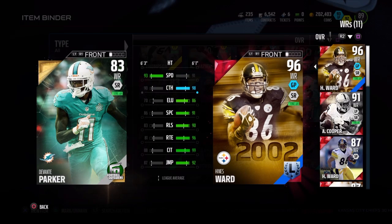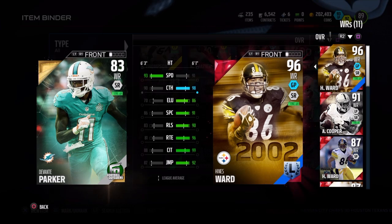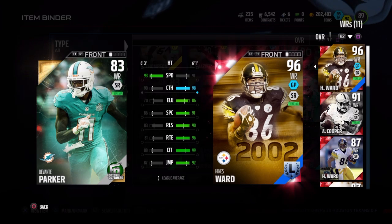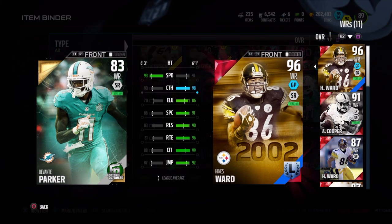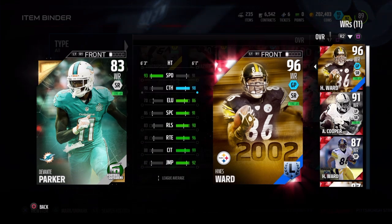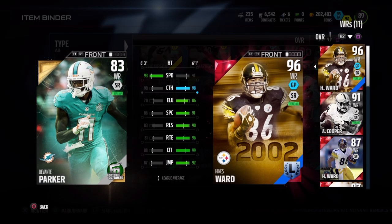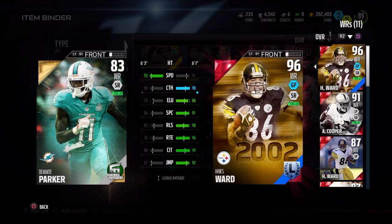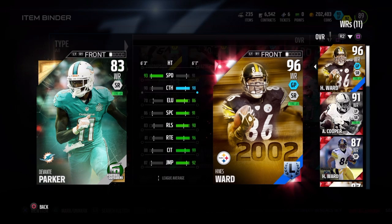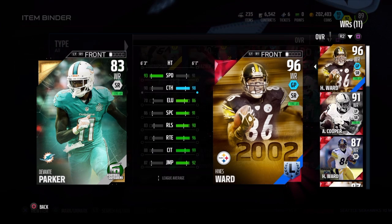My final thoughts: I think he's worth 2,000 coins — that's not that much, so yes he's worth it. If you do get him, make sure you put him on drags and slants, with the occasional deep pass. I'm not saying he's better than Hines Ward or Michael Irvin, but if you're rising up in the ranks, definitely try him out. If I didn't know his overall rating and just played with him, I honestly would have assumed he was like an 88 or 89 — that's how well he played.